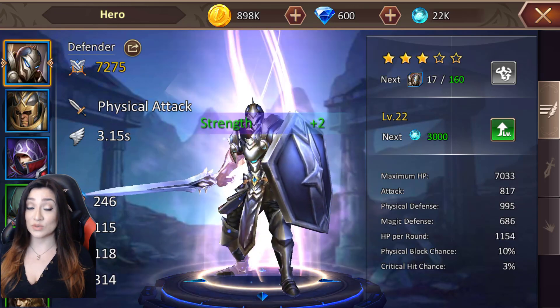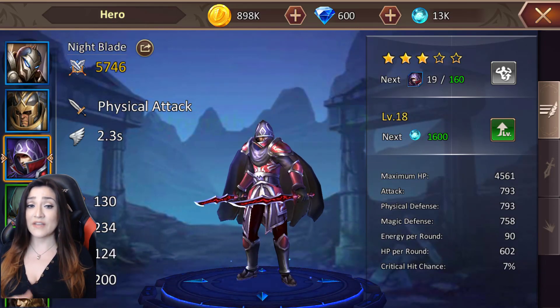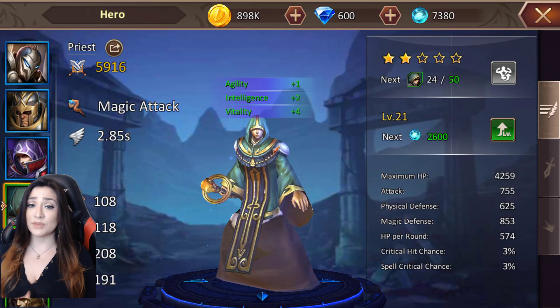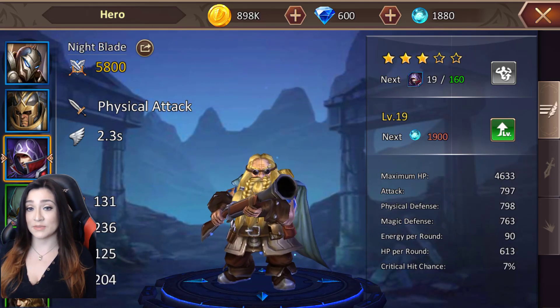You want to have at least one tank, a couple of damage dealers — aka DPS, which stands for damage per second — and then a couple of more magical-type heroes, especially some that have the ability to heal your team. Because you are going to be taking a tremendous amount of damage.